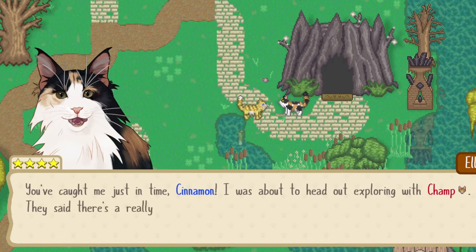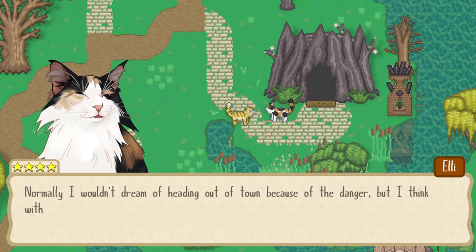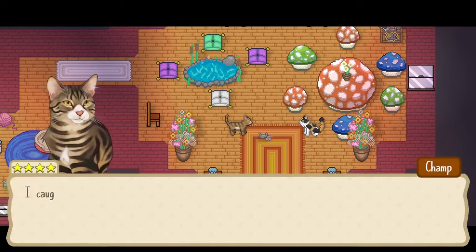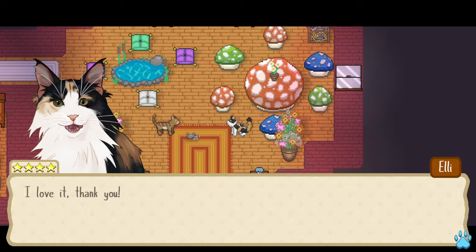Not just for you, the player, but also for the cats that make up your colony. Certain predetermined pairings may develop over time between the residents of your town. You might discover these cats getting closer as the seasons pass, until eventually they begin to form a romantic connection.